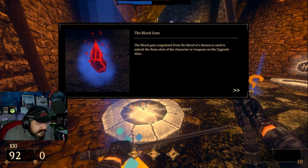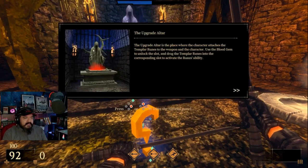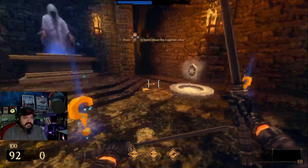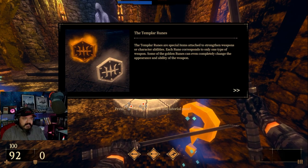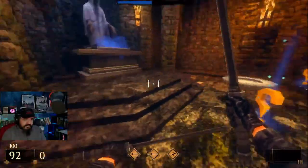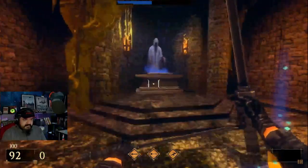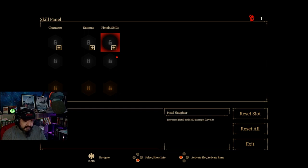Press B to leave the panel. Learn about the upgrade altar — it's an altar where you use the blood gems to upgrade your Templar slots. There's a little RPG mechanic. Templar runes are special items attached to strengthen weapons or character abilities; each rune corresponds with a type of weapon and can change the appearance or ability of the weapon. All right — pistol slaughter, break the vase.